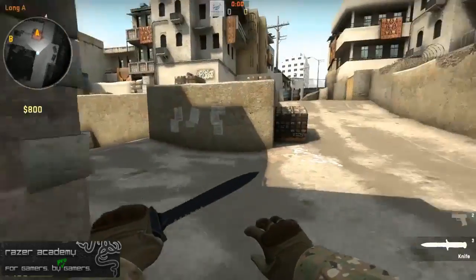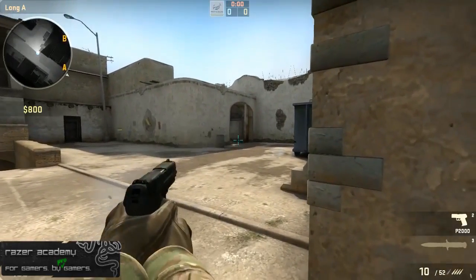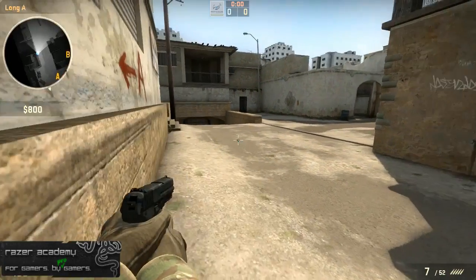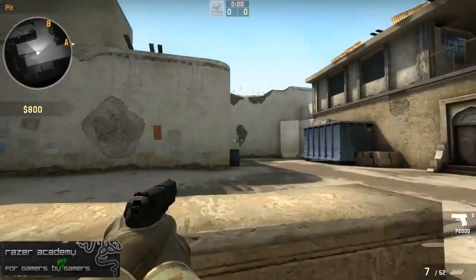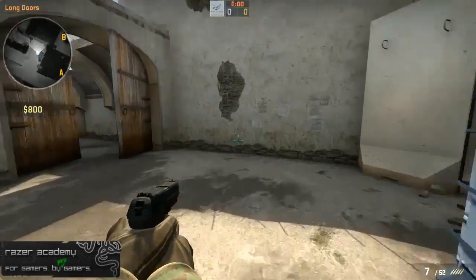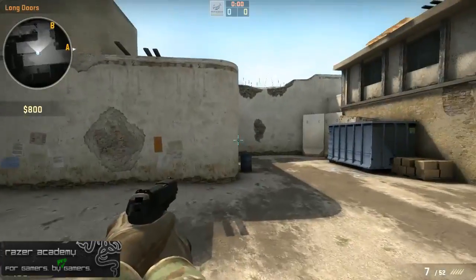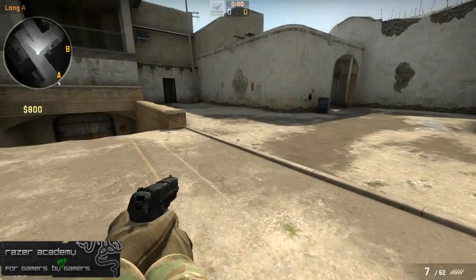Generally speaking, you play to hold long A. You come in here backwards in case anybody flashes, and you hold this doorway to make sure nobody can get out. You set up with 3 people A side. One player is more of a support role — he's watching from the pit where he can play close or hide behind cover. His job is to make sure they can never come out of long A without him telling his teammates and giving proper communication so they can come help if needed. That's the long A player's job.